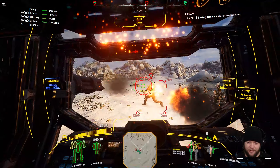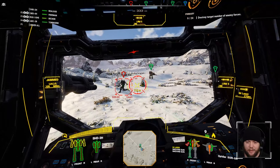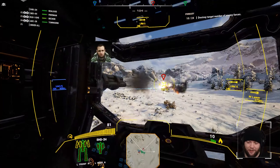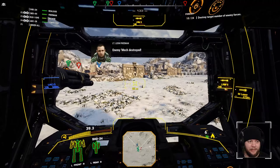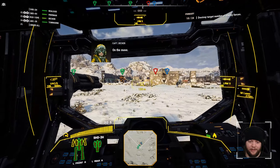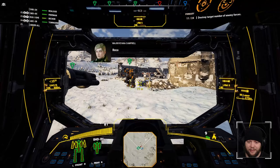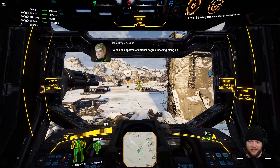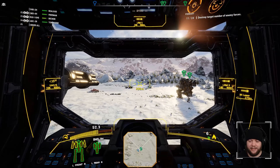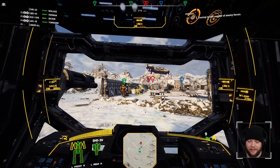Did I just shoot Becker, or is Becker just getting hurt really bad? I don't think I hit Becker — the one I almost hit there was our Archer, which was not Becker. I think I'll tell Becker to go right over here and get kind of safe. I don't want Becker really involved in the fight, since Becker seems incapable of protecting the mech they are in. That is a serious issue. I'm also going to turn my volume up a little bit, because I can't hear very well.